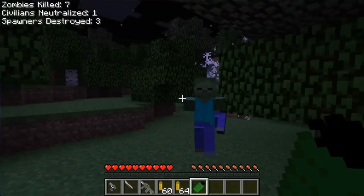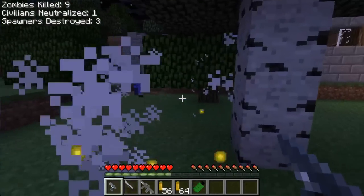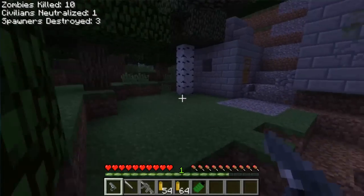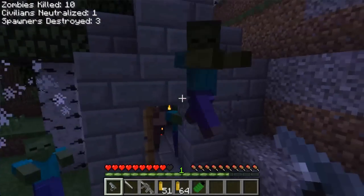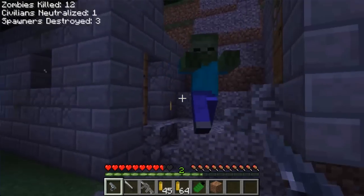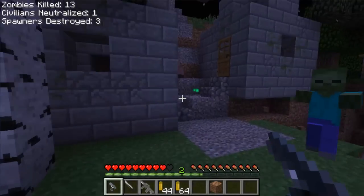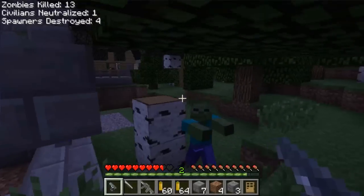That was a grenade right there — those are fun to use. The first thing you notice is the top left where you have how many zombies you killed, how many civilians you neutralized, and how many spawners you've destroyed. After playing around with this mod for a little bit I realized it was quite fun, and I urge you guys to download it — I'll link the Minecraft forum post in the description.